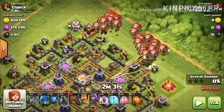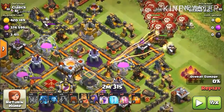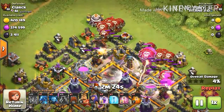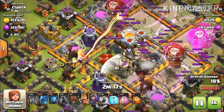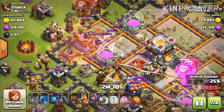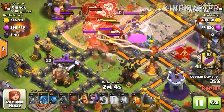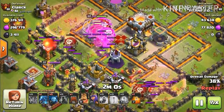After deploying your balloons, you have to deploy your lava hounds as quickly as possible — if you are late deploying them, your balloons will die off easily. I put two rage spells here to speed them up for great damage. You can see the lava hounds are still alive. The archer queen has started attacking, and I put a freeze spell on her to stop her. Now the lava hounds are out and only a few balloons remain in the base.